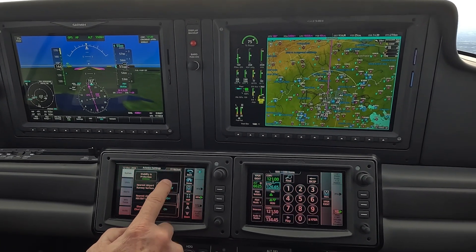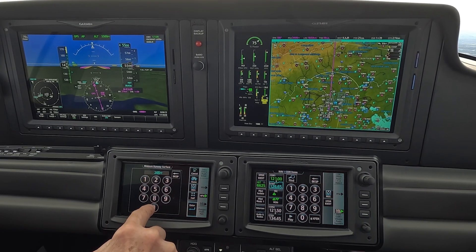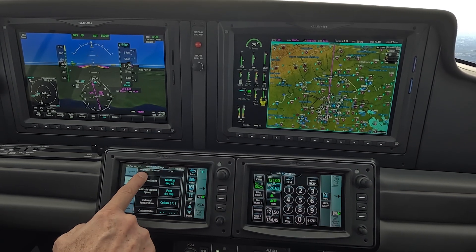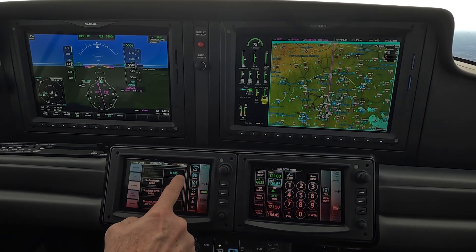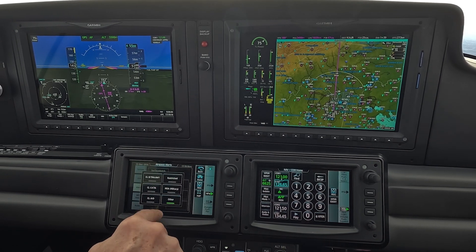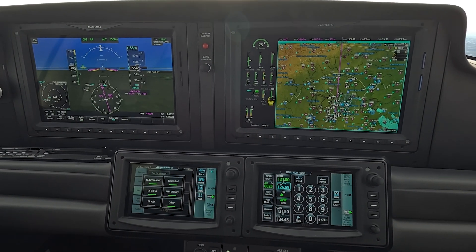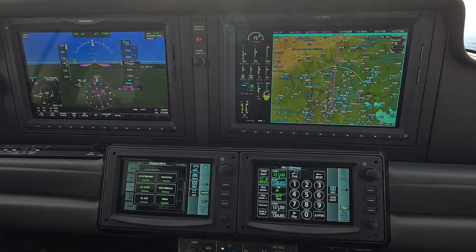ESP is turned on. I like hard and soft surface runways — I'm a 2,000-foot runway guy. Units are set. This is what's going to generate CAS messages, so I basically like having everything selected that's really going to get me into trouble.